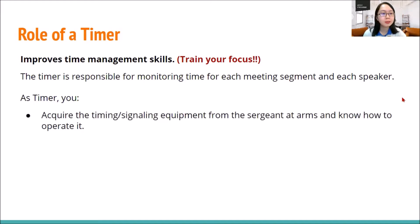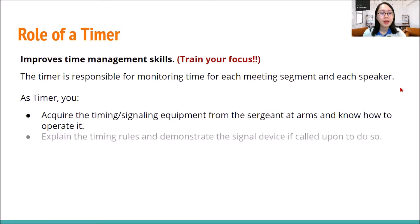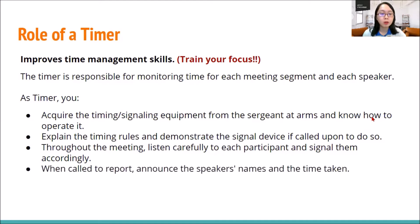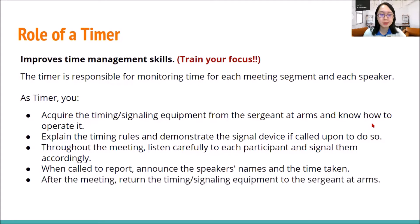Here are some of the common roles. First, acquire the timing or signaling equipment from the sergeant at arms of your club and know how to operate it — this is in the case of a physical meeting. When called upon by the Toastmaster of the day or your MC, explain the timing roles and demonstrate the signal device. Throughout the meeting, listen carefully to each participant and signal them accordingly. When called to report at the end during the evaluation session, announce the speakers' or role players' names and the time they have taken. After the meeting, make sure you return the device to the sergeant at arms to be kept properly in the club's assets.